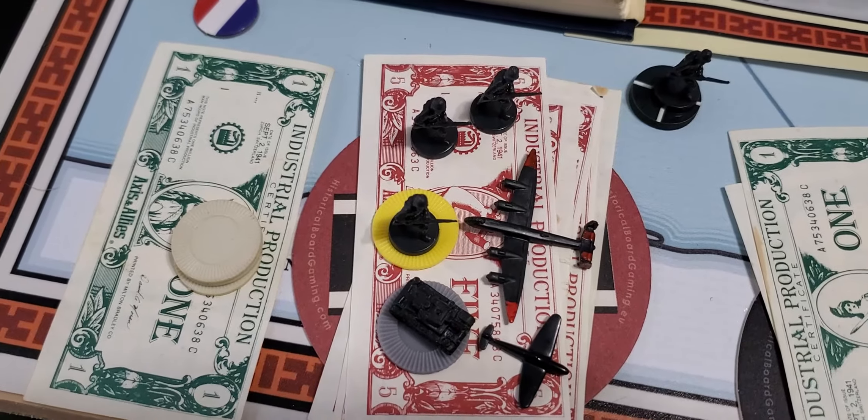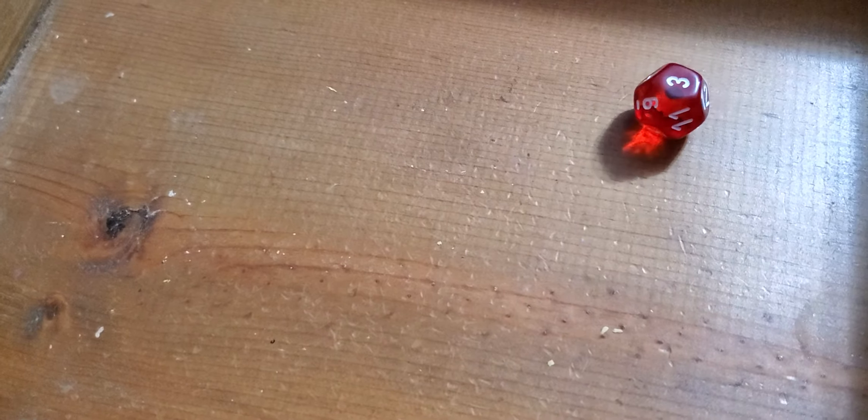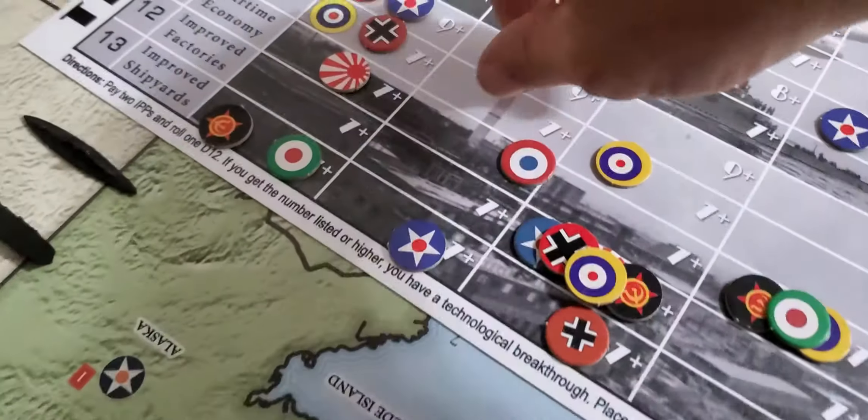I'm going to go around and do my research rolls. First up for the research rolls for the Germans, they're going to go for Advanced Mech. Advanced Mech needs a 7 or better. Got that with an 11, so Advanced Mech will move up to the third stage. Next up, Jet Aircraft. Jet Aircraft fails with a 3, so that will stay at stage 2. Next up, Radar. Radar needs a 7 or better, and got another 11, so Radar will move up to stage 2.